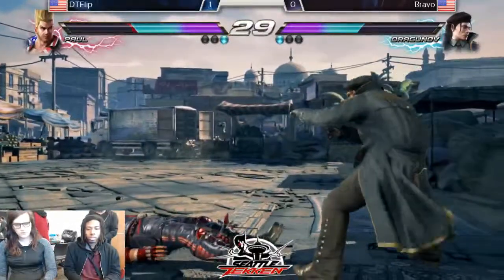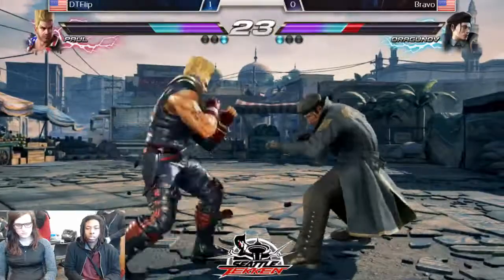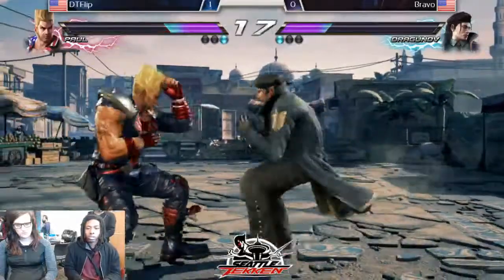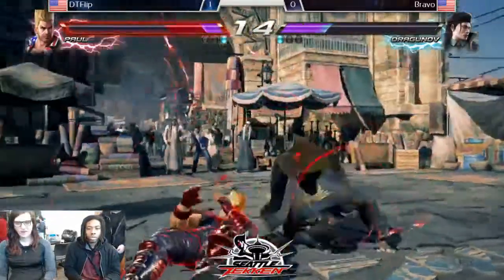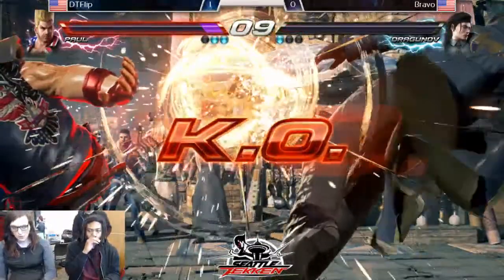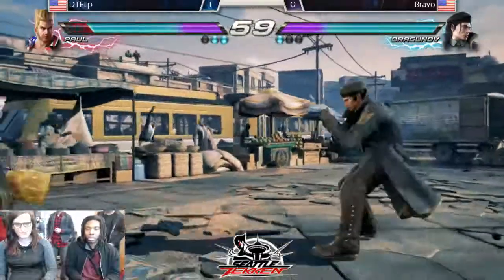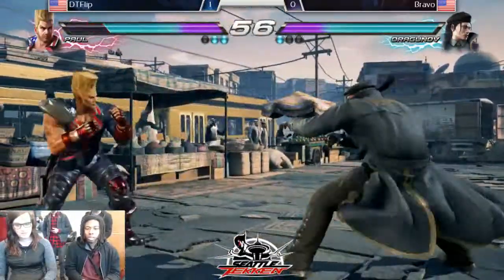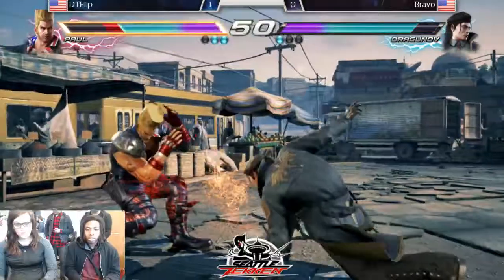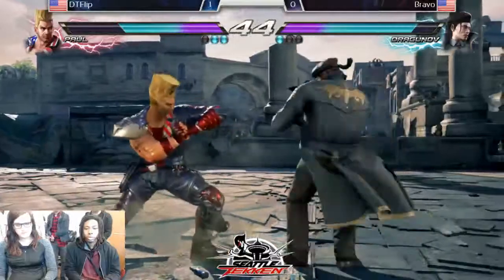DT flip for the version. There it is. Look for frame advantage — low pokes all day. Very patient match right now. Break on the throw. Oh my goodness, right at the death — nine seconds left on the clock, gets a launcher for the second round. DT flip one round away from taking the set over Johnny. Let's see how he adjusts, just waiting for him to come in.